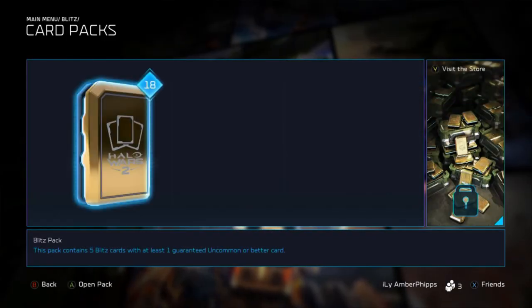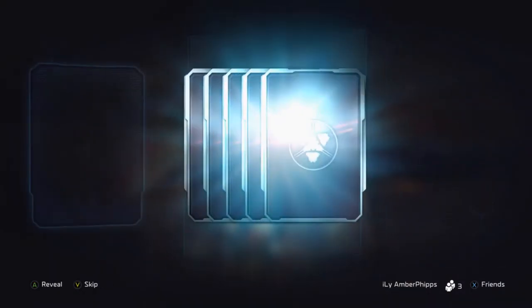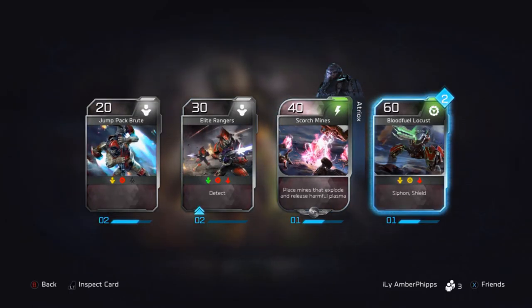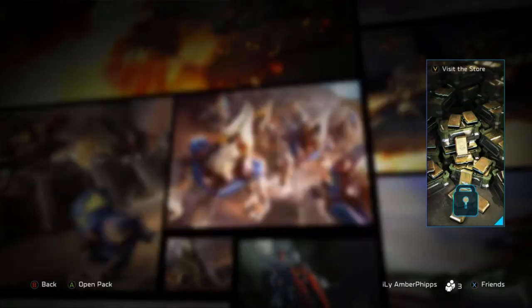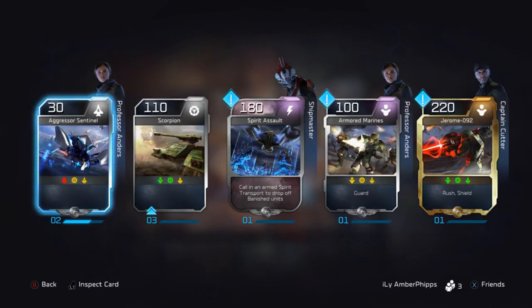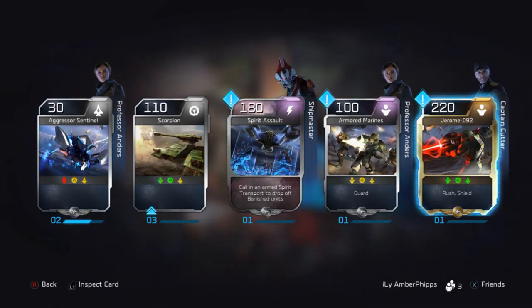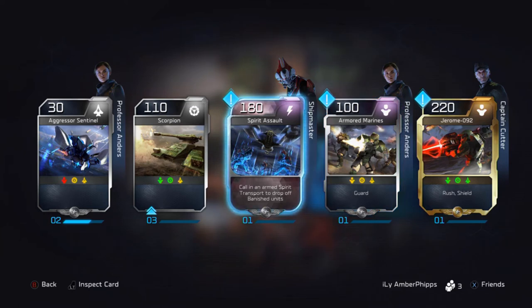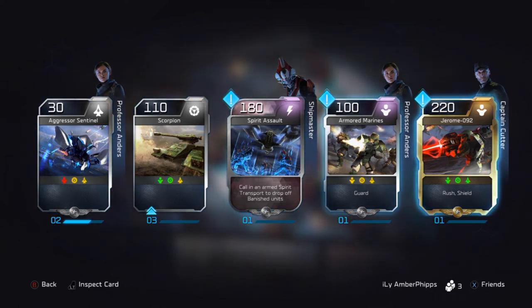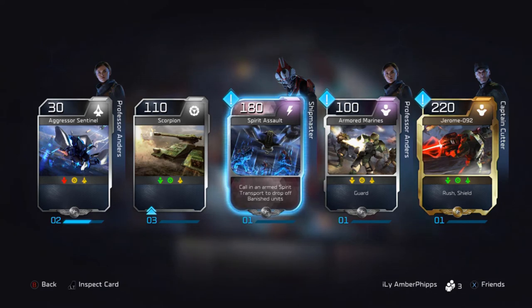Nothing special in that pack — really looking for the hero units I don't have unlocked yet. That pack had two Blightfield Locusts. There we go — there's Jerome for Captain Cutter, Armored Marines for Anders, Spirit Assault for Shipmaster. Nice, unlocked some new stuff there, definitely happy with that.